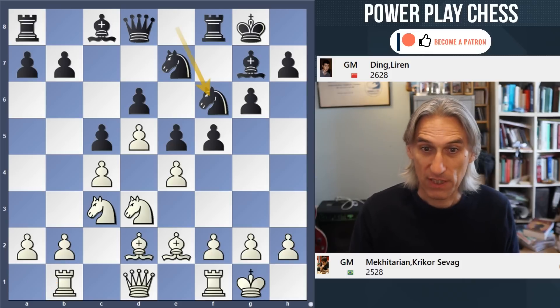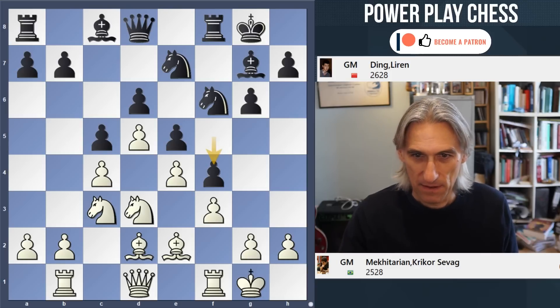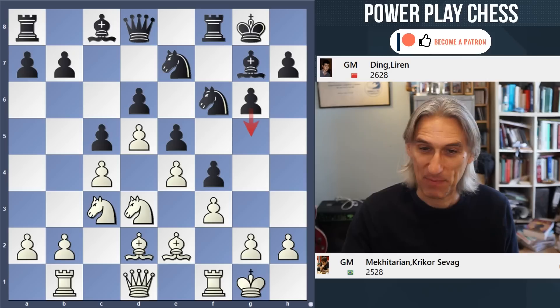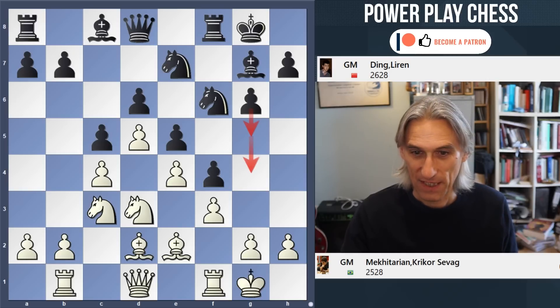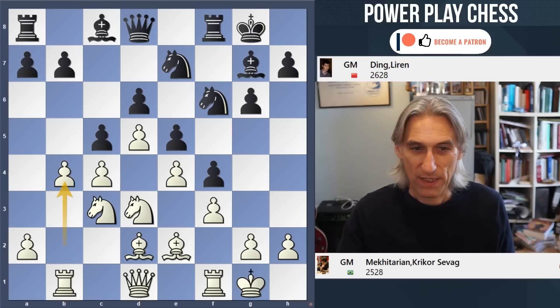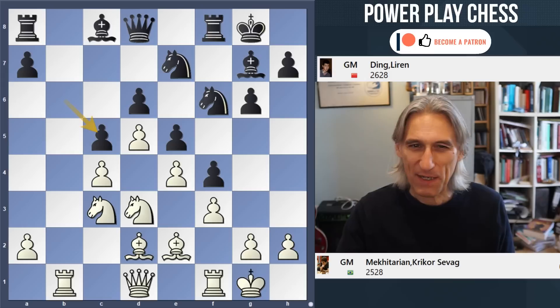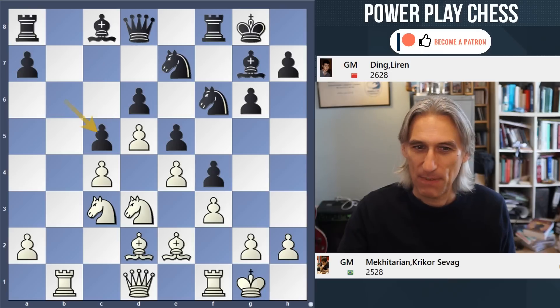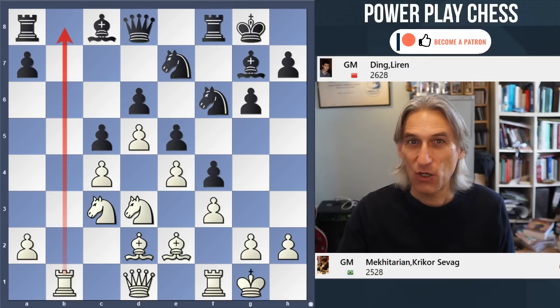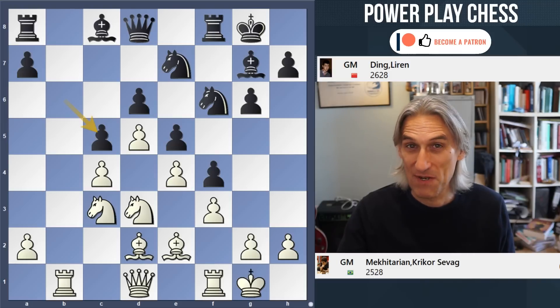Rook b1, and now Ding gets on with his kingside play: f4. Black's plan is very clear — black wants to play g5 and g4 and crack open the g-file, and yes, white's king is at the end of the g-file. But in the meantime white advances on the queenside and opens a file straight away. Personally I'm not too keen on this idea of playing c5 because white is able to open the b-file and get counterplay there quite quickly. But it's a question of taste, and as we're going to see this is a really double-edged position.